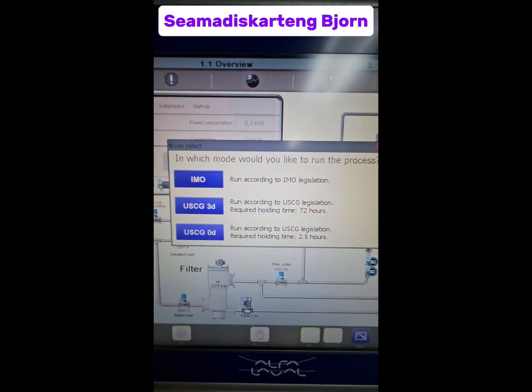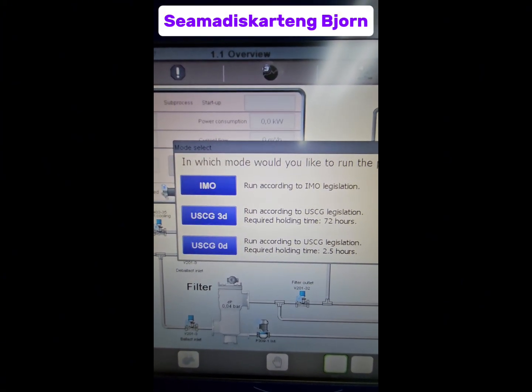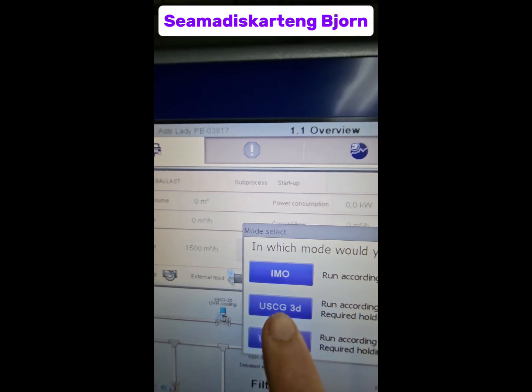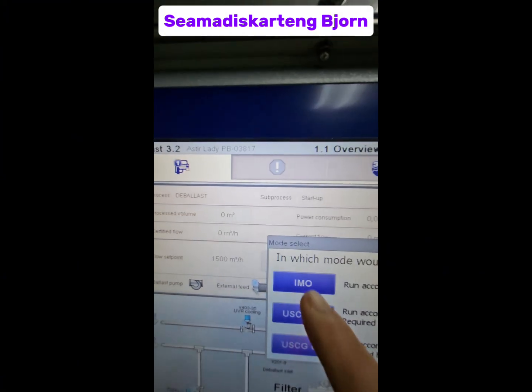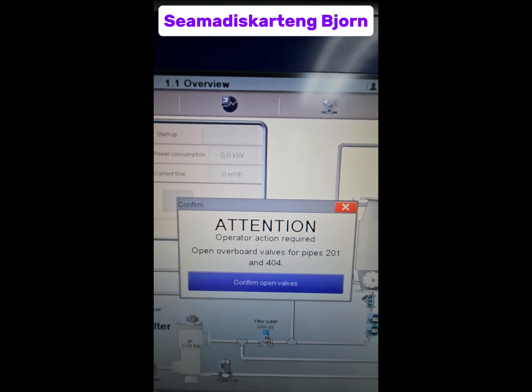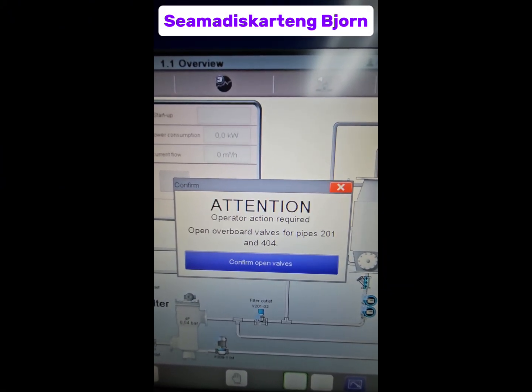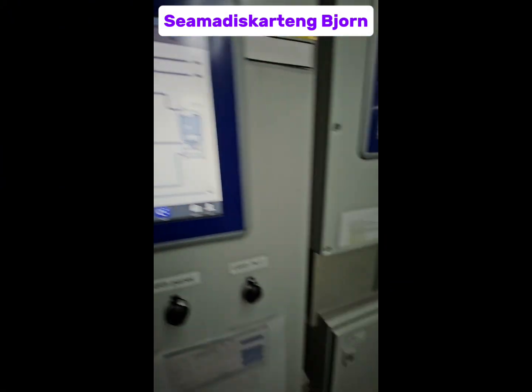It will ask you which mode you'd like to run the process. If you're in US waters, you can use the US code. Otherwise, use IMO mode when you're not in the US. Confirm that the valves are open and pipes 2, 1, and 4 are open. Let's do the lineup.